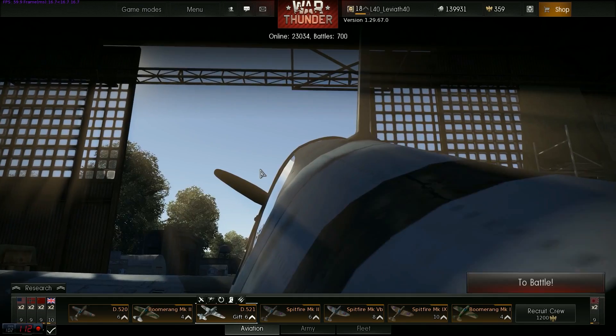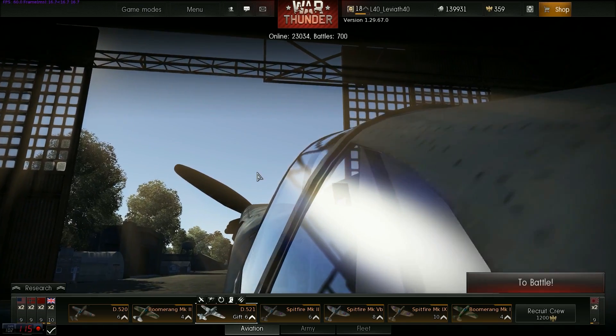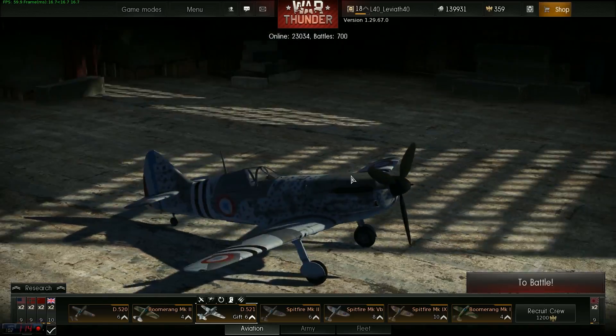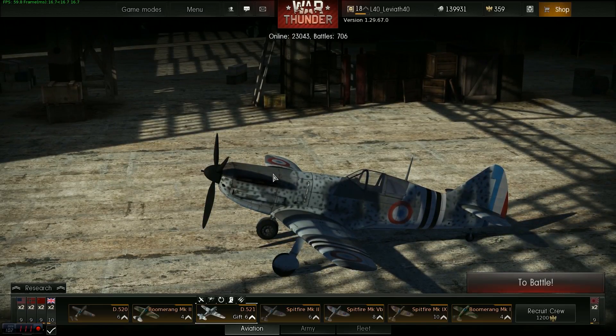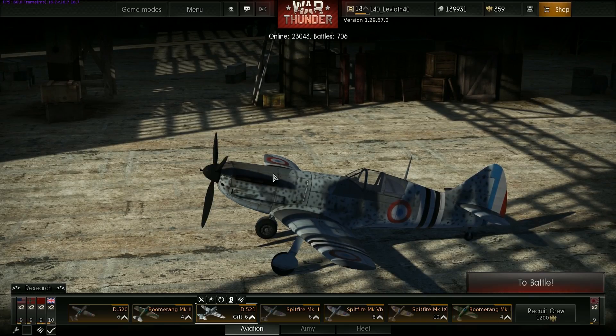C'est vraiment uniquement à travers ces offres que vous pouvez avoir cet avion, et pas autrement. Vous ne pouvez pas l'acheter à l'intérieur du jeu. Donc c'est très important : si vous voulez avoir un avion très rare, assez élégant, et surtout un avion français — ce qui est chose rare, il n'y a que deux avions français, le D520 et le D521 — c'est le seul moyen de l'avoir.